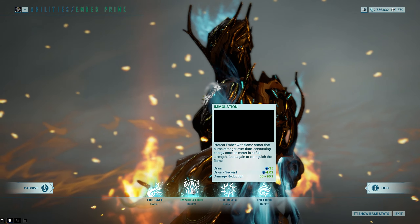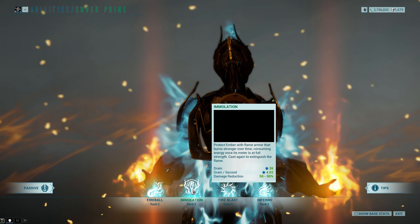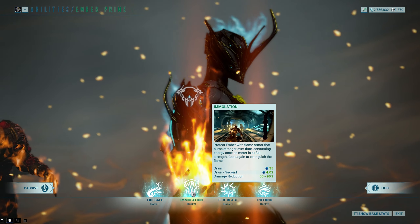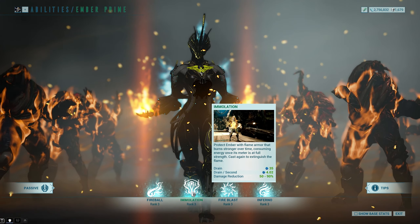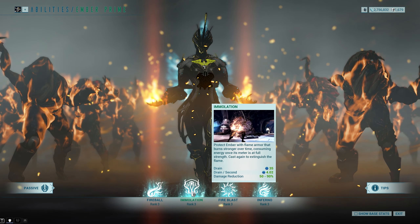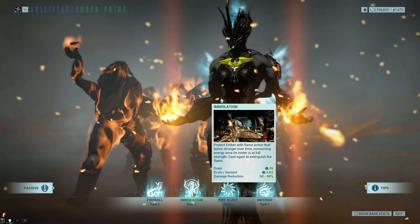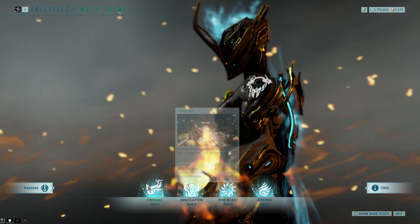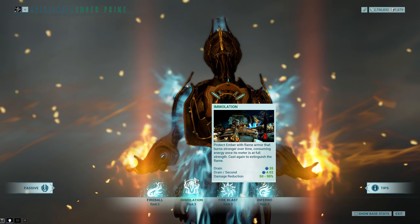Immolation — this is armor. It's been a very long time since Ember's had any kind of survivability; she now has it back again with Immolation. Essentially you cast this and you will slowly gain — the more fire abilities you use, the more enemies you light on fire, the higher that damage reduction will go. You can see in the little picture how this gauge slowly fills up until — with my current setup — you start at 50% damage reduction, and when it gets all the way to the top you have 90% damage reduction, which is fantastic. When the gauge gets full it starts to drain your energy, but before then it doesn't, which is great. So essentially Fire Blast will make your gauge go down, whereas Fireball and Inferno will make your gauge go up. It's kind of a balancing act to keep your energy where you want it as well as having the damage reduction where you want it.